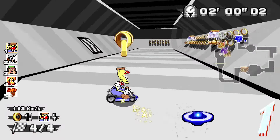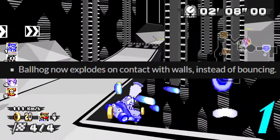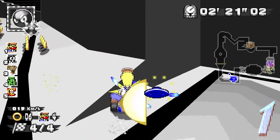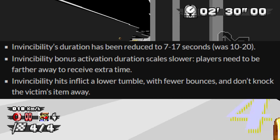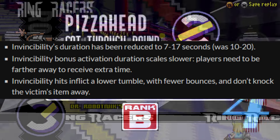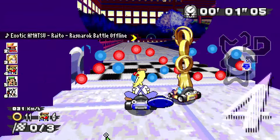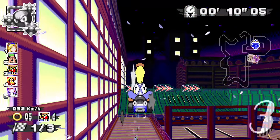Now, items — there's a lot of good stuff here. First up: Ballhog now explodes on contact with walls instead of bouncing. I was a little sad reading this — it was always very funny to make it ricochet off walls and hit people in narrow curves. I understand why it was done. A bunch of invincibility nerfs too: duration reduced to 7–17 seconds, bonus activation duration scales slower, players need to be farther away to receive extra time, and invincibility hits inflict lower tumble or fear bounces and dock the victim's item. Overall very good — invincibility was a fix-all solution for really anything. It still is a good item, but these changes are definitely warranted.